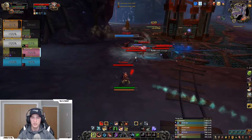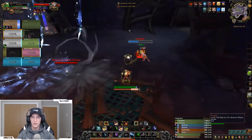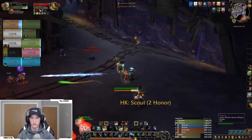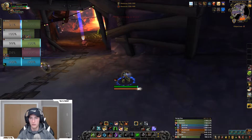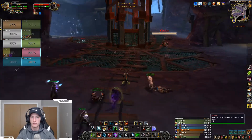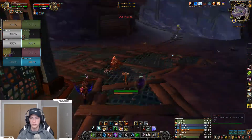Bestial Wrath is back up so let's do some work — kick off, got the pet stun. 11k crit, so their claws alone are doing insane damage on targets. Definitely the spec to be if you want heavy pet damage — triple Azerite traits for the pet multiplier, and it's definitely no joke DPS-wise.